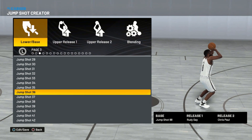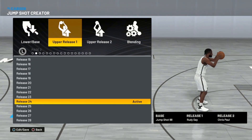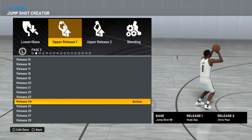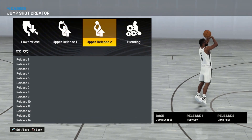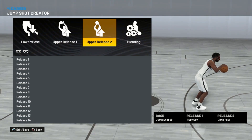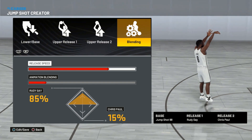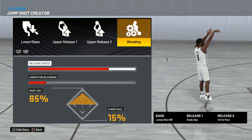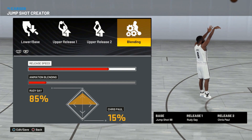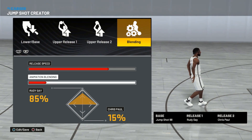For your upper release, I have Rudy Gay — a very, very reliable release 1. Then for release 2, I have Chris Paul. Nothing special, nothing crazy — just two good releases. For the blending, I'm running 75% release speed — not full 100%. For the animation blending, I'm running 85% Rudy Gay and 15% Chris Paul. And that's the jump shot right there.